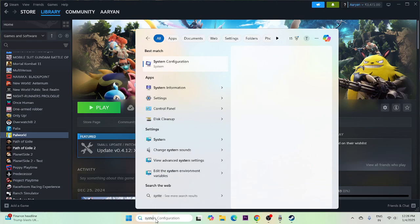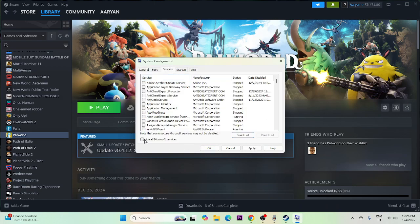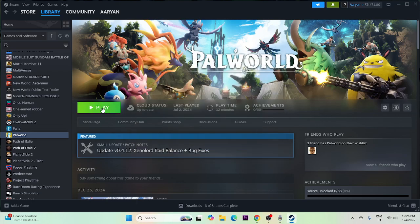Next, perform a clean boot. Search for System Configuration, click on it, go to the Services tab, click 'Hide all Microsoft services,' then click 'Disable all.' Click Apply and OK. Restart your PC, then try launching the game.